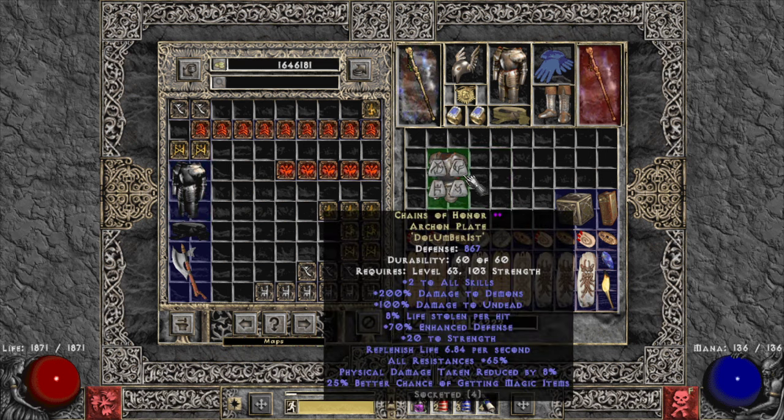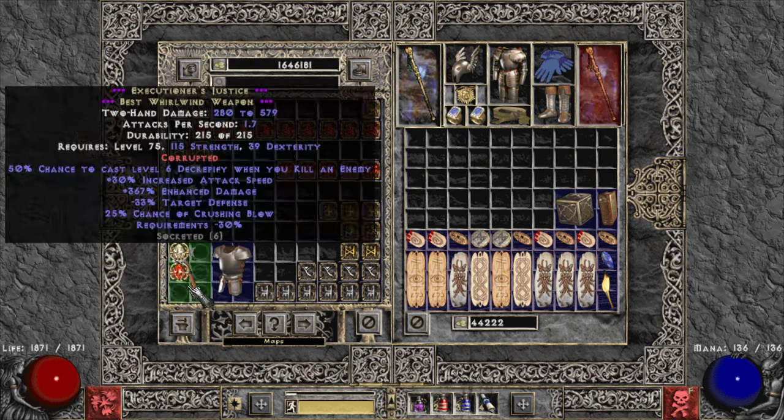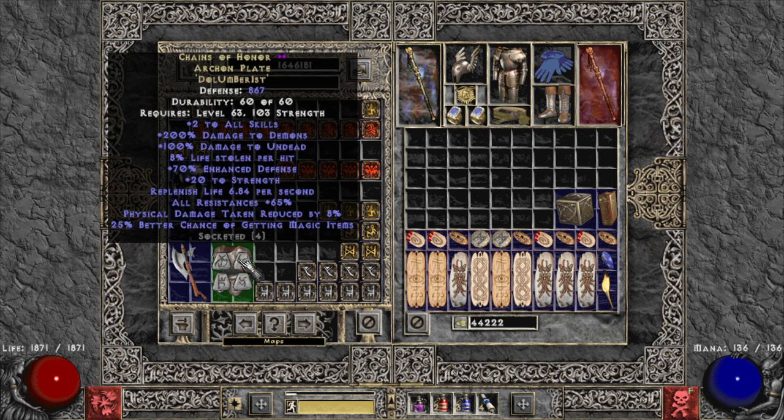Chains of Honor is another option — someone dropped it in-game and I picked it up. It gives plus-two all skills, life leech, strength, lots of resist, and 8% physical damage reduction. I'd only recommend it specifically for conviction or low-resist maps where you need to stay alive more easily. Otherwise, Enigma is better, though it costs more.